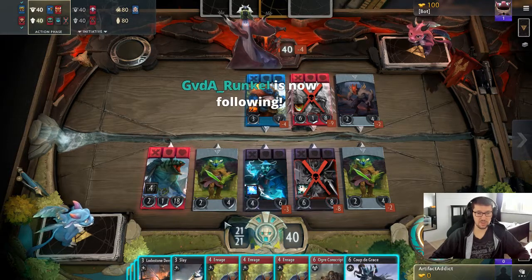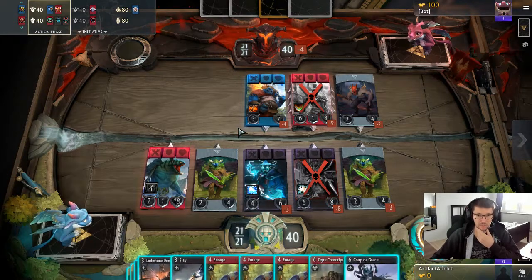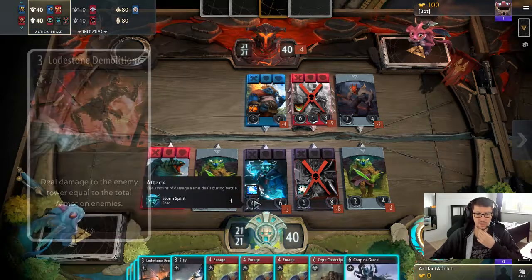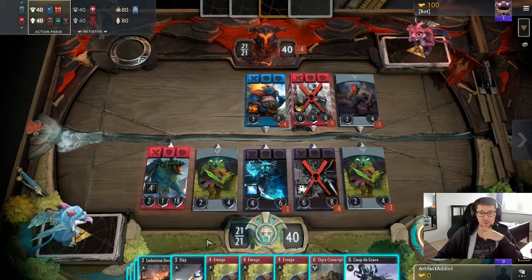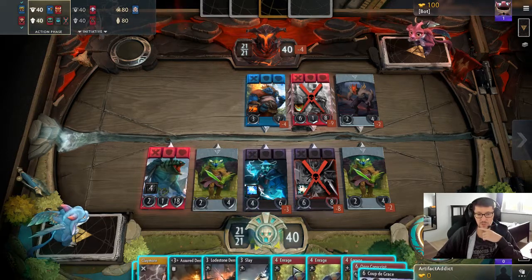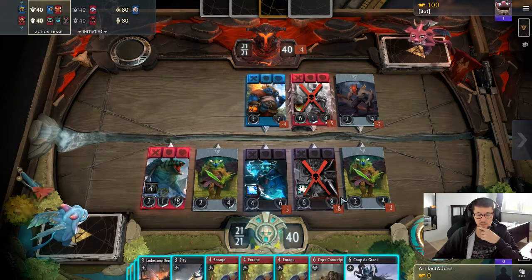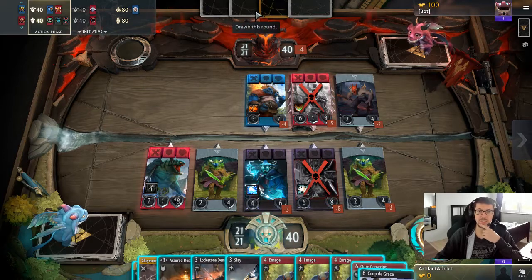I think it's all about lane one. Lane two is only one hero, which makes no sense. Loadstone is only one damage here unless he gets armor, but he has no Ursa for example. So why don't we just try — enrage is four damage. Assured would be eight right now if we don't kill the heroes. Slay is two damage. I think he TUTs.